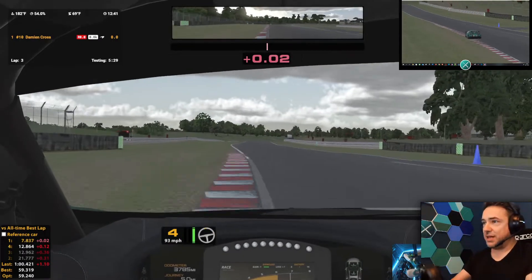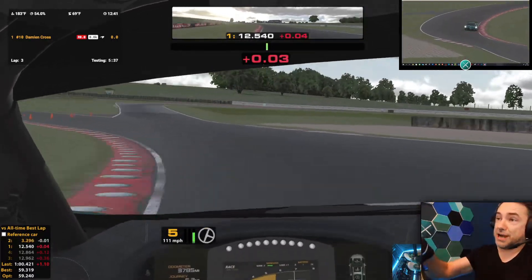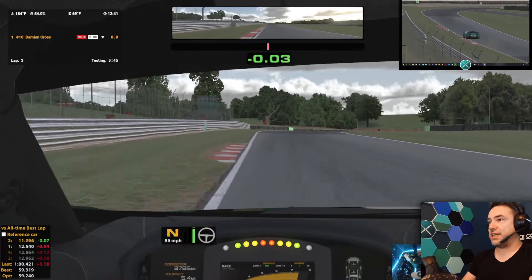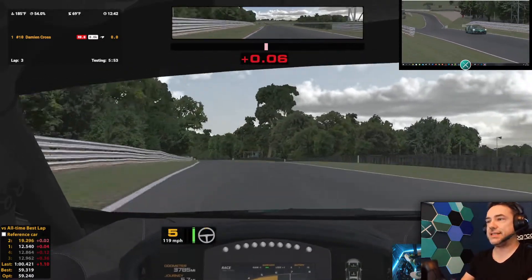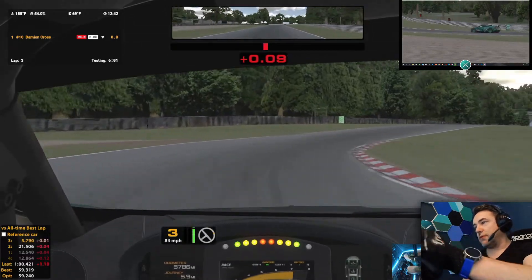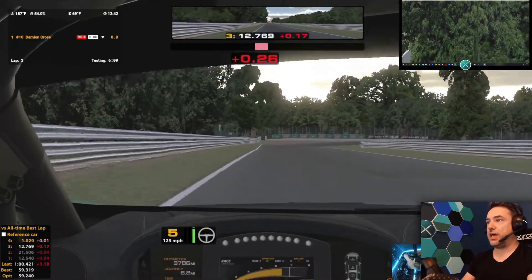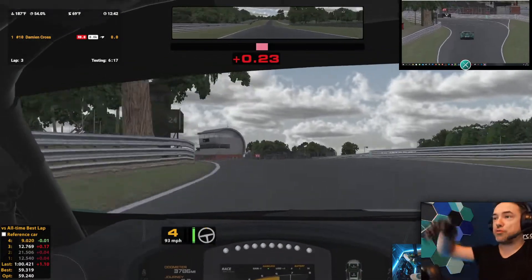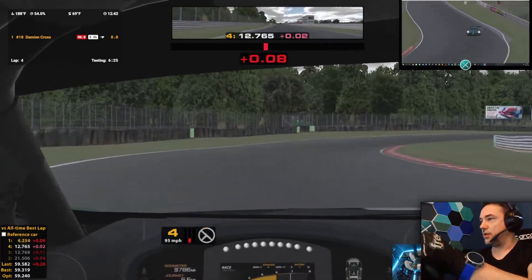Try not to run wide on the exit here — you lose a little bit of kerb like that, but if you use too much kerb it will give you a 1x penalty for using too much track or going off track. I had to shift down to second on the exit there — I couldn't get that corner flat out. I think we just need a little bit more heat in these tires. Another lap maybe and we'll be able to get around Knickerbrook flat out, which will be very handy for lap time. Coming into the final corner — we've gone under a minute! That was the aim. We'll push a little bit harder now and probably end up crashing, but never mind.